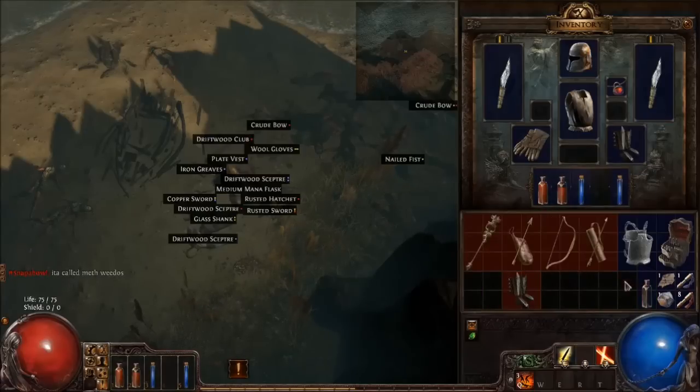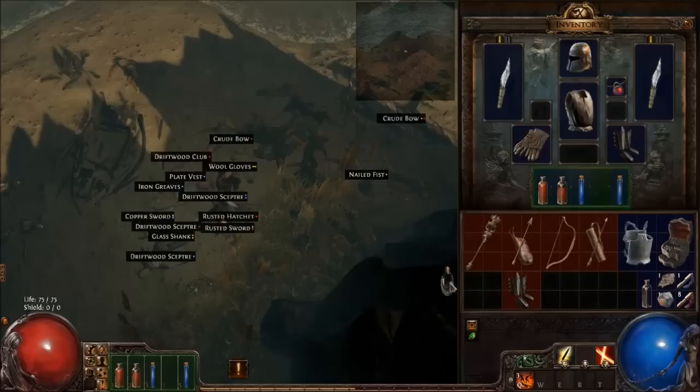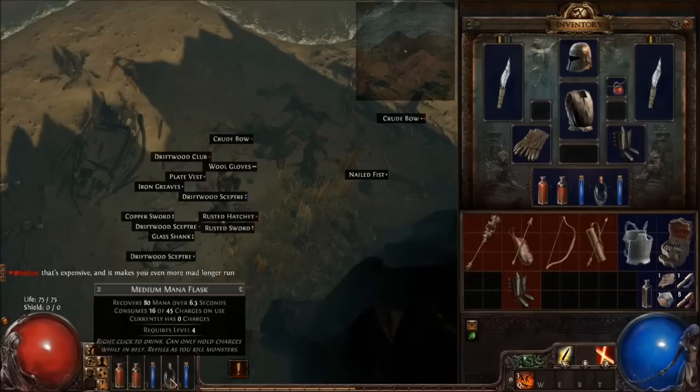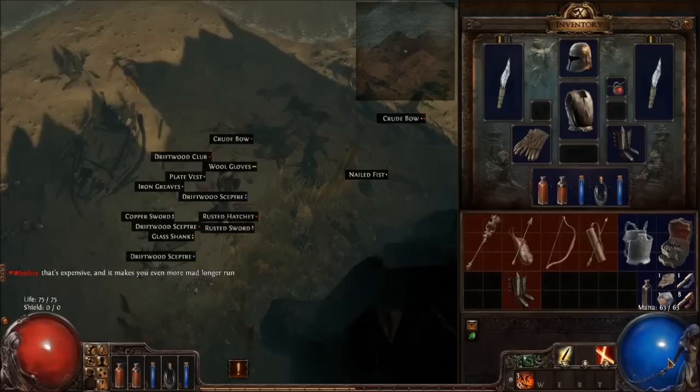We have another life flask and we get a medium mana flask — that's something I almost missed. It restores 80 mana over 6.5 seconds. We have 63 mana, so that's going to help, because we went through a lot of mana in that fight.